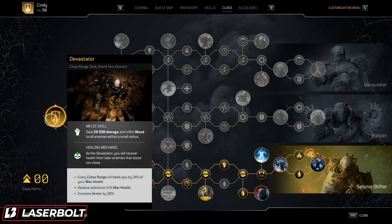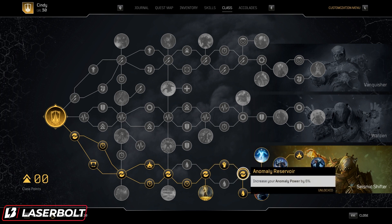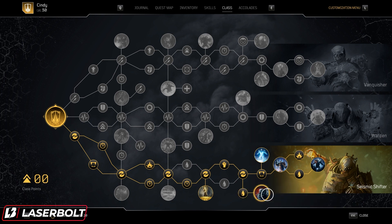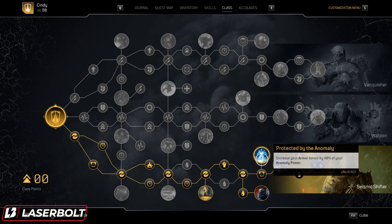The cool thing about Melee is that it does bleed damage as well, so we have multiple ways of applying bleed. We're also picking up damage against enemies below 30% health, another Anomaly node, and Bloodbath — which makes bleed effects on enemies deal 30% more damage. We're also picking up healing of 25% from bleed damage, which is really cool because every time we're applying bleed, we're getting health back. Then we go with Increased Skill Life Leech, which gives us health with our skill and with the bleed effect.